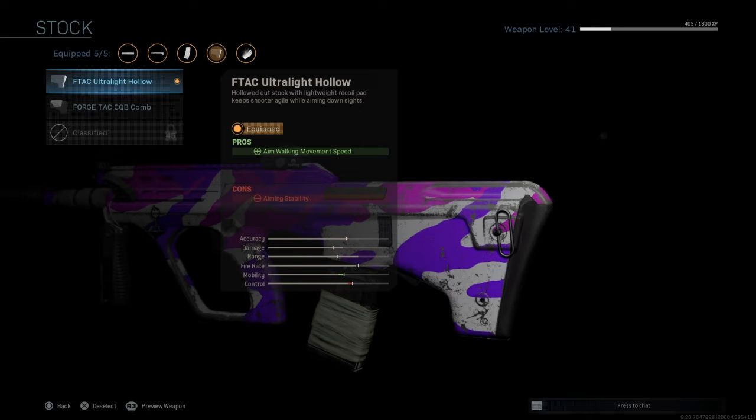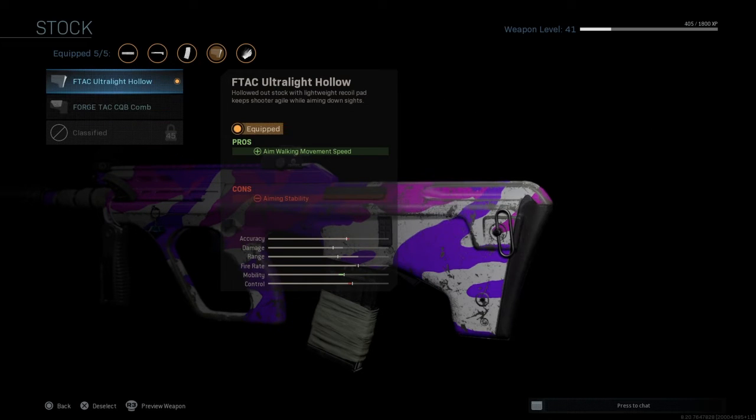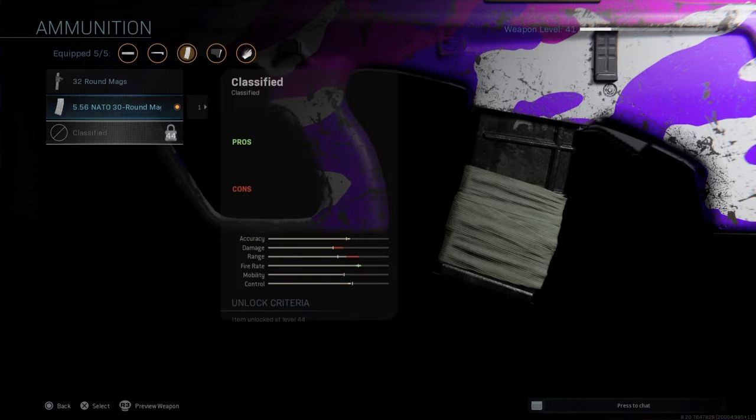For the last attachment I'm still not sure — I might change it up. I think you need mobility because the Aug is kind of slow. I put sleight of hand for the perk, and for ammunition I put the 5.56 nautil 30 round mag.